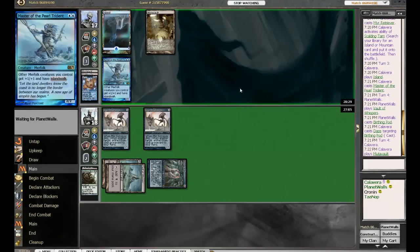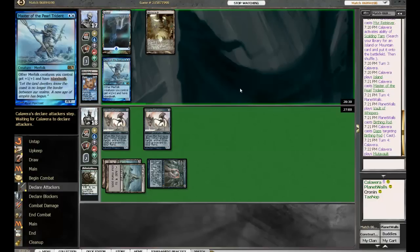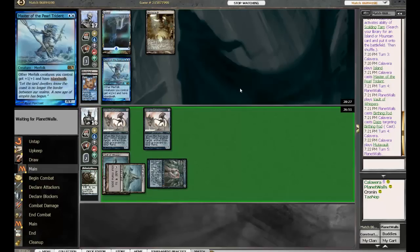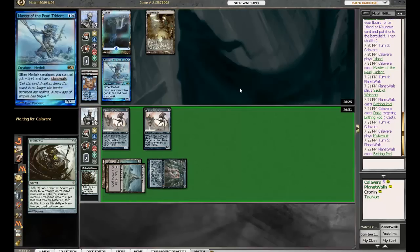All right, we've got a Mutavault down. I think he needs to use it to burn here. Yeah, I guess he doesn't want to give back the Birthing Pod. Oh, there's another one. Well, Daze would be good here.